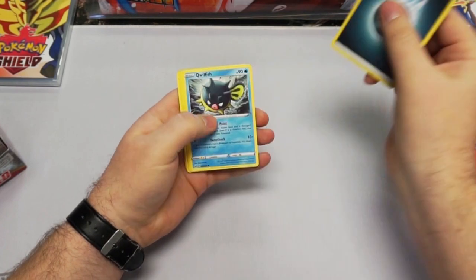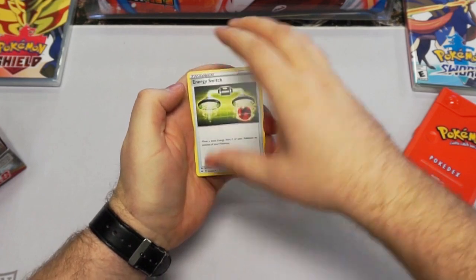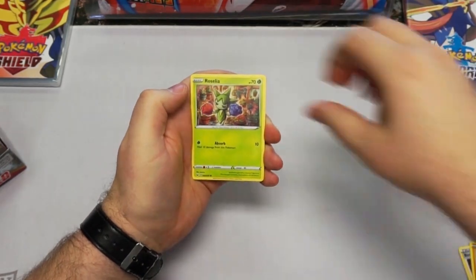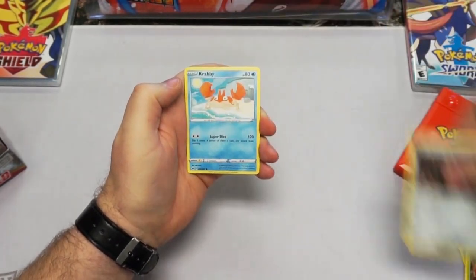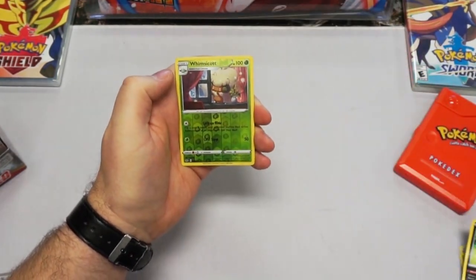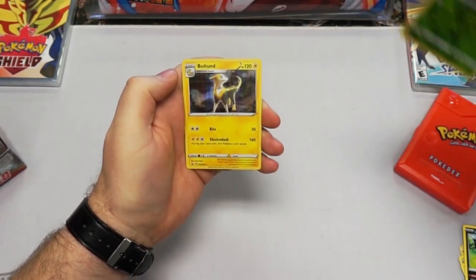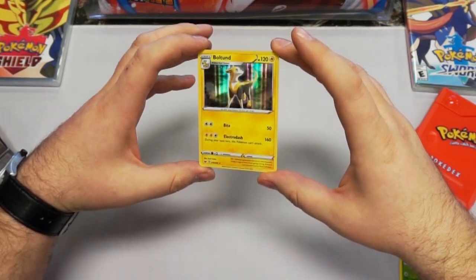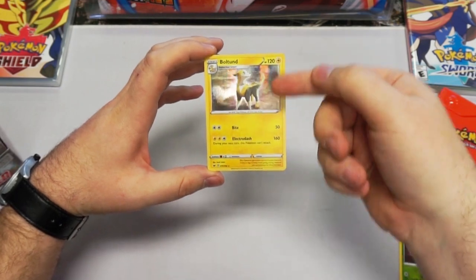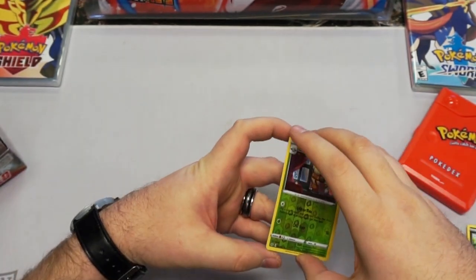Energy. I gotta hold these just right so we don't ruin any surprises. Rhyhorn — yeah, he was my jam back in the day. Roselia. Four Seedot. Krabby. A Zigzagoon. Oh damn, a Reverse Rare on the first pack — that's always a good sign. And a shiny Boltund. That's cool. I like the way the foil is kind of just in lines. I dig it. Alright, two rares, first pack — killing it.